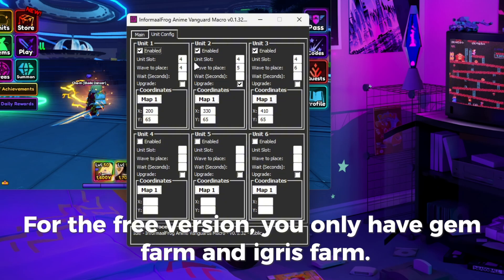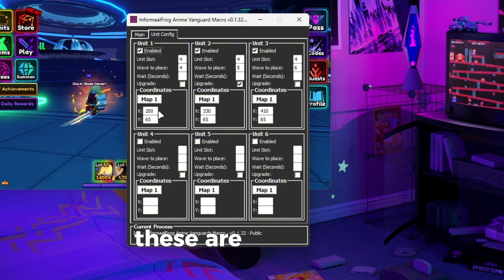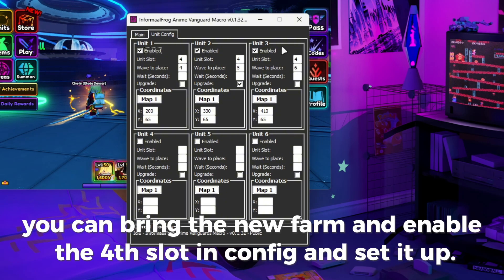For the free version, you only have Gem Farm and Agris Farm. These are my config. You can bring up the new farm and enable the fourth slot in Config and set it up.